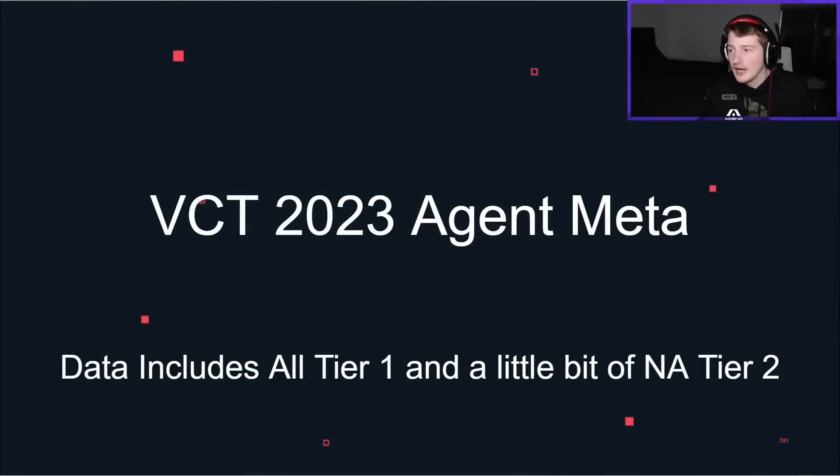Welcome to Part 3 of 4. If you haven't seen the previous two parts where I go through all these stats, go and watch them. Yes, it kind of looks like I've been kidnapped — I haven't been kidnapped. Let's get into the agents then. We're talking about individual agents on each map. This is all of Tier 1 and a little bit of NA Tier 2 at the start of the season. Let's dive in.